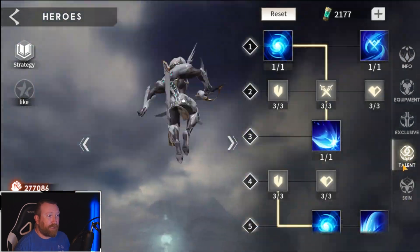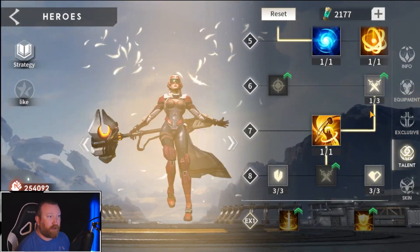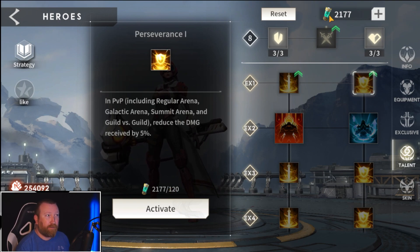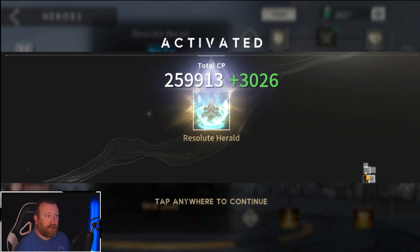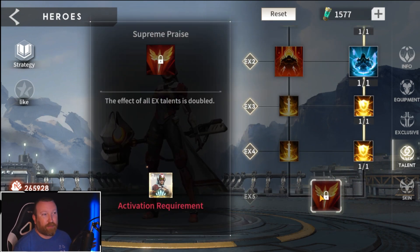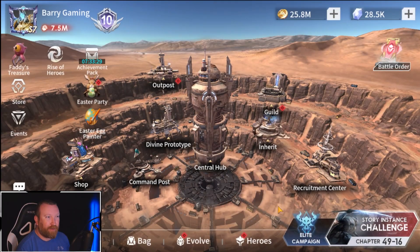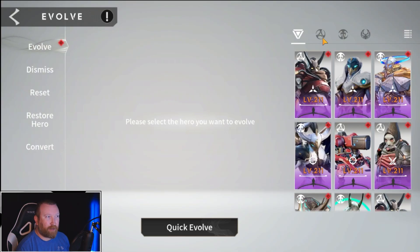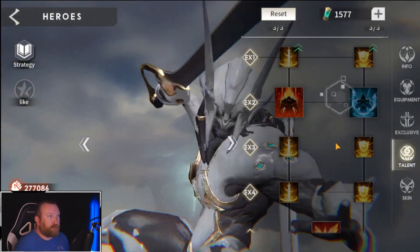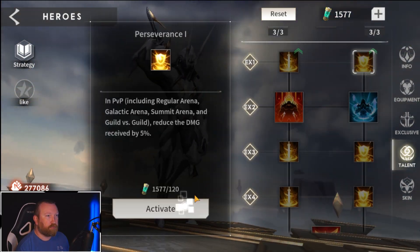On certain heroes, like if you have your Serena built up well, you might want to go down the route of taking less damage because you don't really care about the damage you're doing. But if you have the soul potions available, you might want to take the time and activate all these things to make sure you have a stronger healer in battle. You'll notice you can't go down to Supreme Praise if you only have one branch. We still need to get her fully leveled up — we actually need one more copy of her.